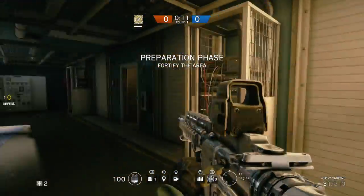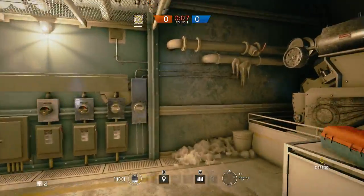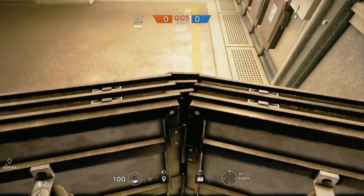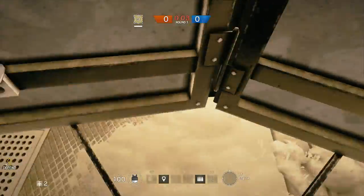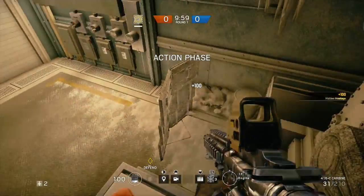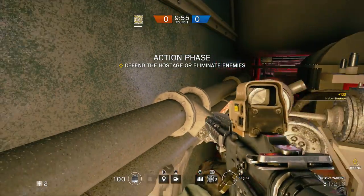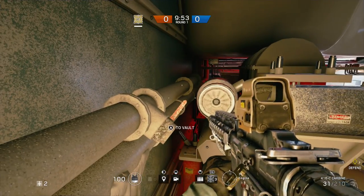Moving on to our next spot for today, we are going to be in the engine room of Yacht. All you have to do is take your shield and come over here. You're going to place it right in the middle here — something like that should be pretty good. Vault on top of this, vault over here, come over here, and just move around a little bit, and you should get a vault sign right there.